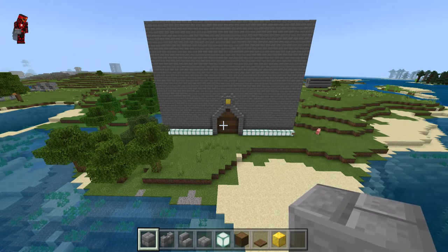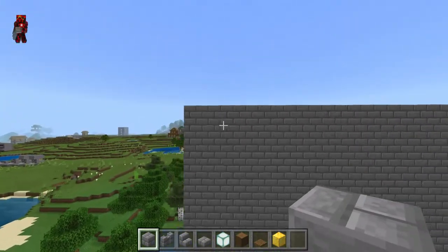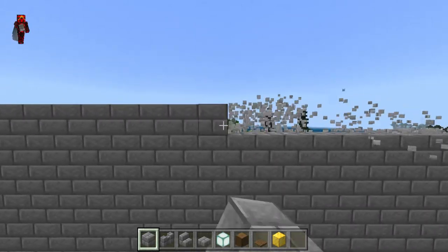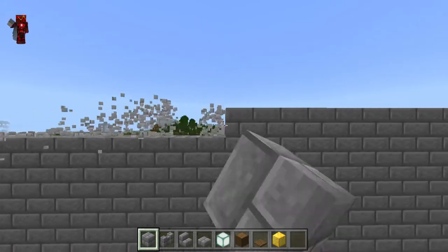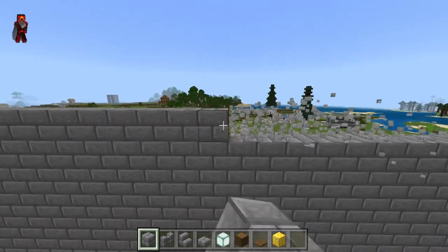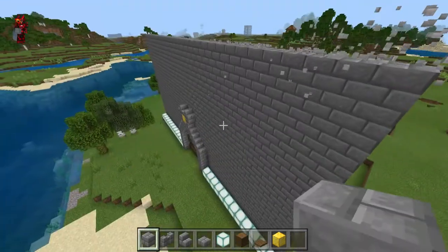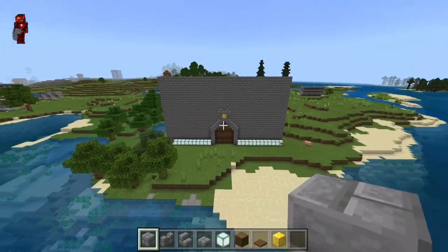If your gate looks disproportionately small, what you might want to do is shave down the top of your gate by a couple blocks. If you have a castle or tower behind it, it will allow you to see more of the tower, which will look a lot more pretty. Now we've done that and the gate looks a bit more in place.